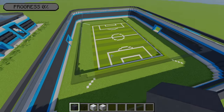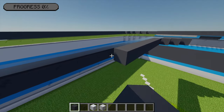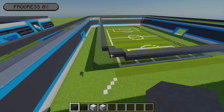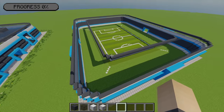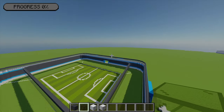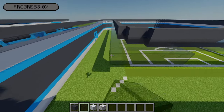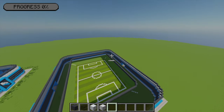Moving back to the gray concrete, I'm going to line the whole inner edge of this section with it, starting at the front left corner and going all the way around. Then I'm going to extend this gray edge up by one more block going all the way around. Moving back to the black stained glass, I'm going to fill in this whole hollow area going all the way around the outer edge of the stadium, connecting the inner section with the outer section we just built. Once connected, that will finish our roof.